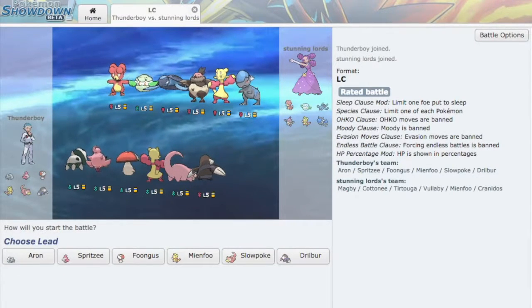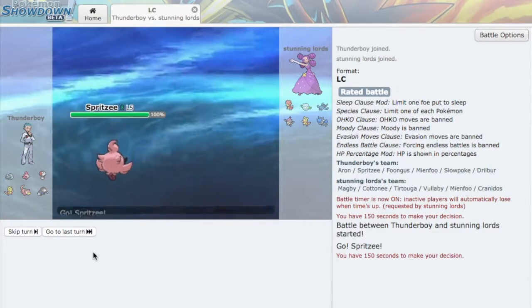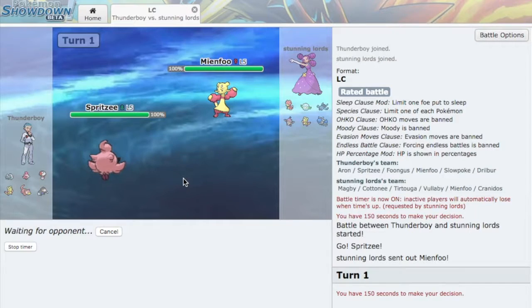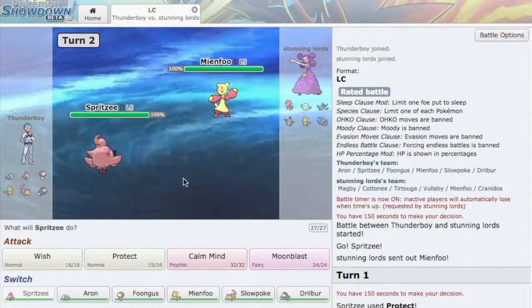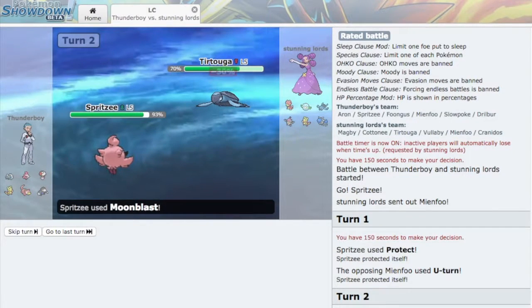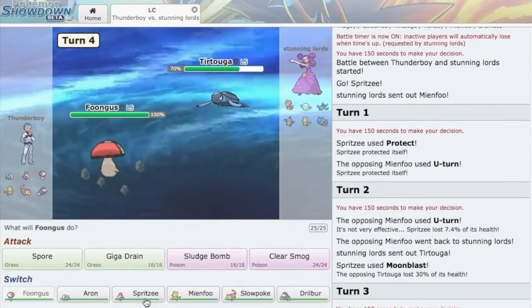For the final match of today, we're facing Magby, Cottonee, Tirtouga, Vullaby, Mienfoo, and Kangaskhan. Speaking of teams weak to Aron — this is one. If that Mienfoo dies, Aron wins. I think his lead might be Mienfoo, so my lead is Spritzee. I was right! I'll Protect for the Fake Out or U-Turn — and he goes for U-Turn. That suggests he doesn't have Poison Jab or Fake Out. He U-Turns out again — of course, that's the safest play. He goes into Tirtouga — I'm going to go into Foongus. Oh, I thought it was going to be Shell Smash Tirtouga.